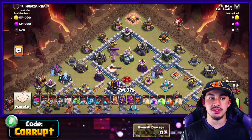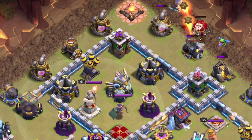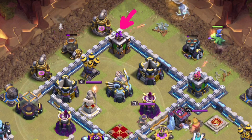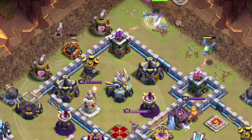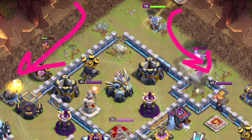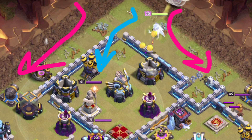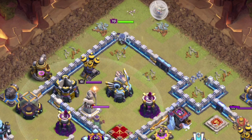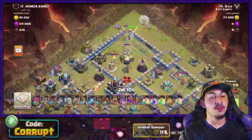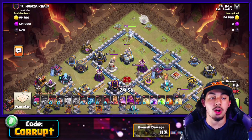After this, start by creating the funnel. You're going to use a Baby Dragon, and if there's something like an Archer Tower that can lock onto the Queen, use a Wizard to clear one side and the Baby Dragon to do the same on the other. That way the Queen is forced into that area of the base, and since they fixed the pathing, she'll move in towards these designs rather than walking on the outside.